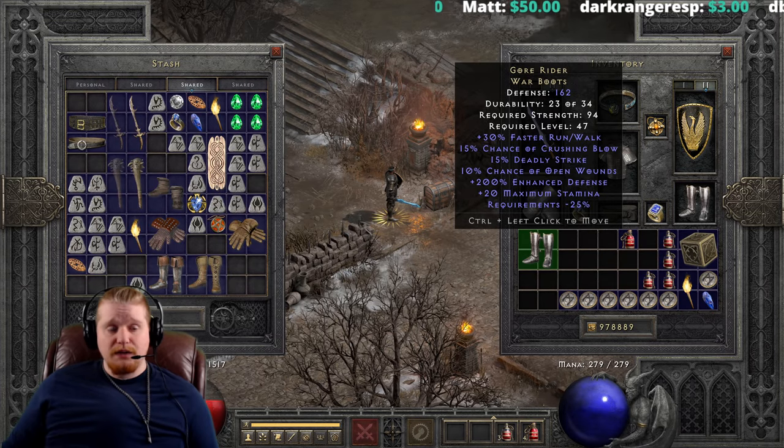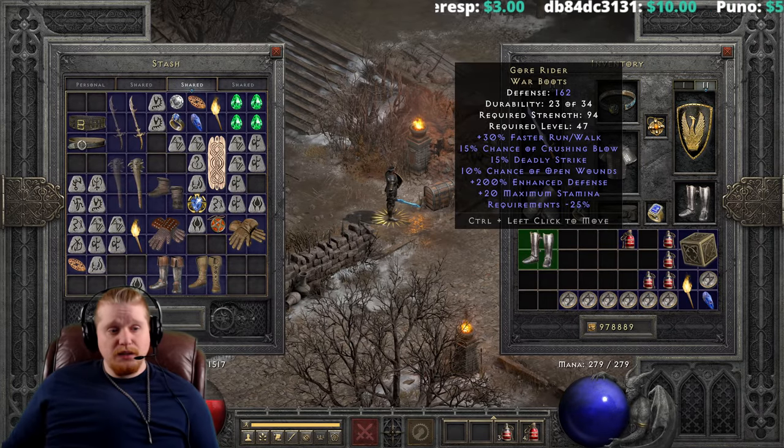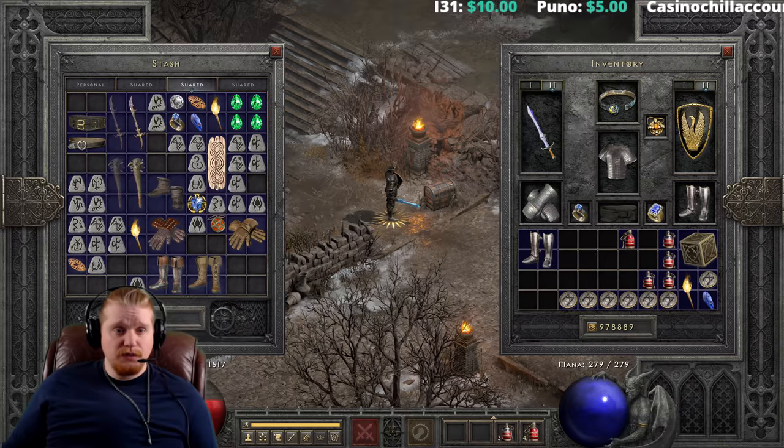Druids, Sorceresses, Necromancers, and Paladins have no Deadly Strike whatsoever. The characters that do have Critical Strike innately are the Amazon, the Barbarian, and the Assassin — so keep that in mind.